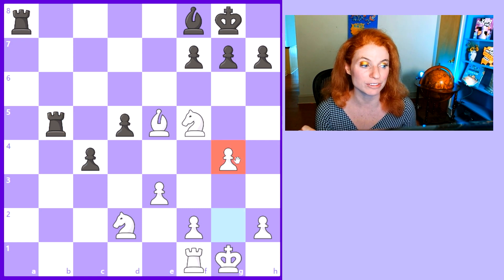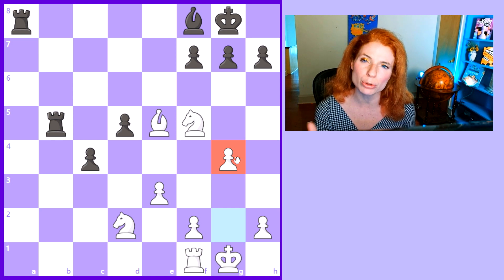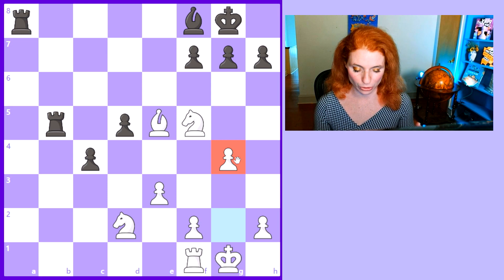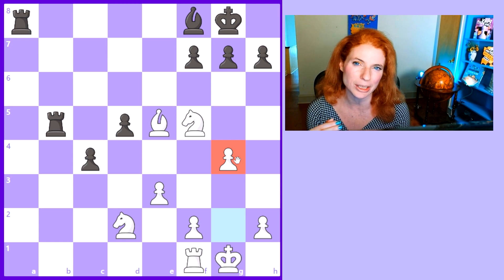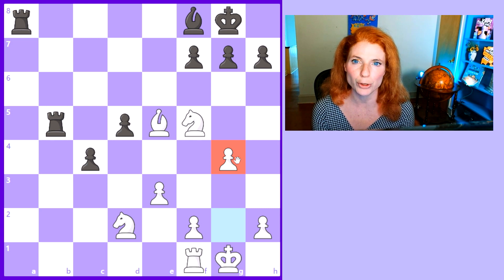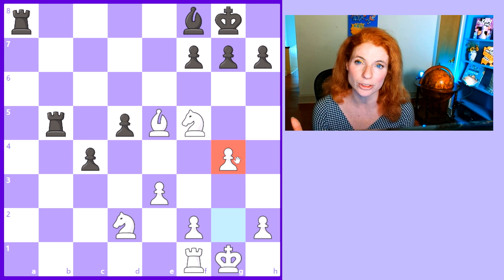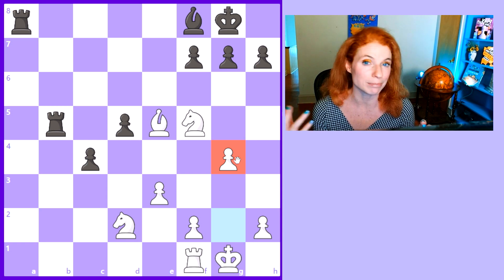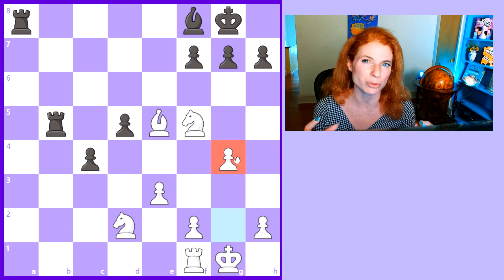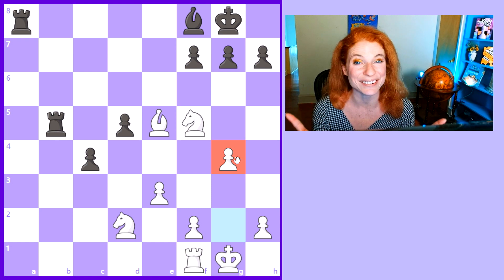G4 — the first of many gorgeous positional moves. G4 is a move you might be more used to seeing in a middle game, but watch carefully. When you look at the games of great positional grandmasters, you'll see they play moves like this a lot. It's about gaining space in the endgame — not only for your pieces, but to restrict your opponent from doing the same. And it creates a kind of fort for your king in the endgame. You can imagine a king hopping to G3 and being very comfortable.